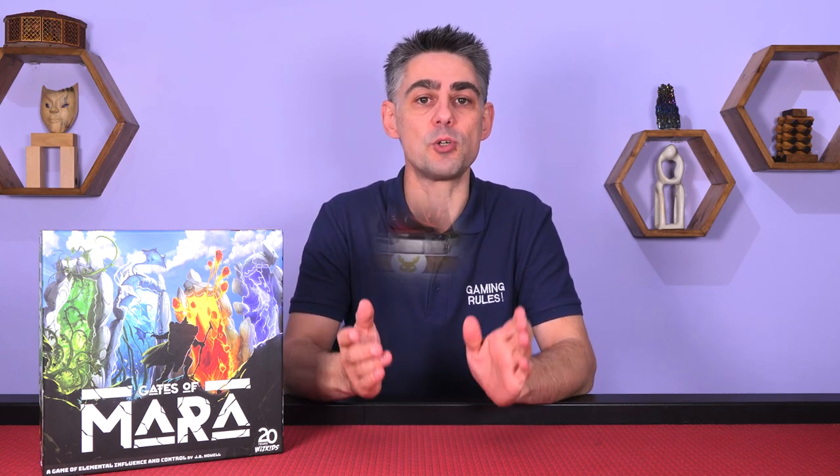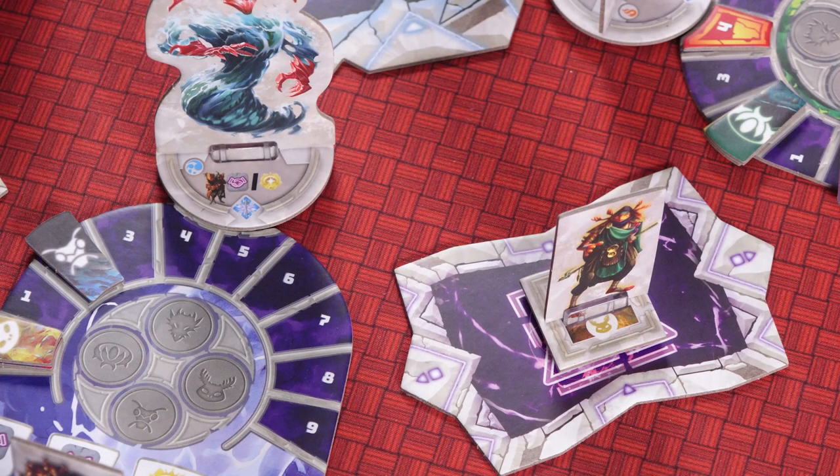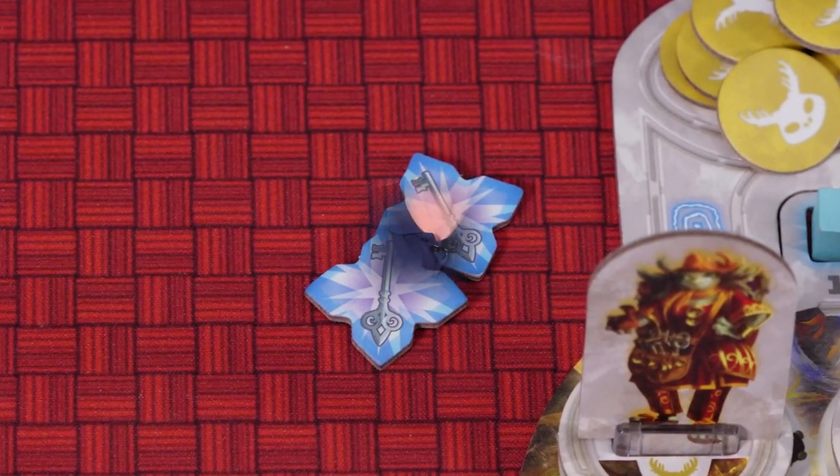Hi, my name is Paul Grogan, and in this gaming rules video I'm going to be teaching you how to play Gates of Mara, designed by JB Howell and published by WizKids who sponsored this video. Gates of Mara is a 2 to 4 player game in which each player controls a tribe, seizing the opportunity to enter the realms of the elemental lords, seeking their blessing and their mercy. Your goal is to secure influence in each realm, enchant your tribe, collect elemental resources, and earn gate keys. At the end of the game the player with the most points is declared the winner.